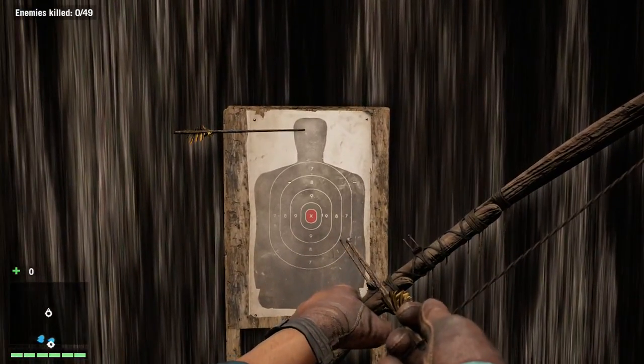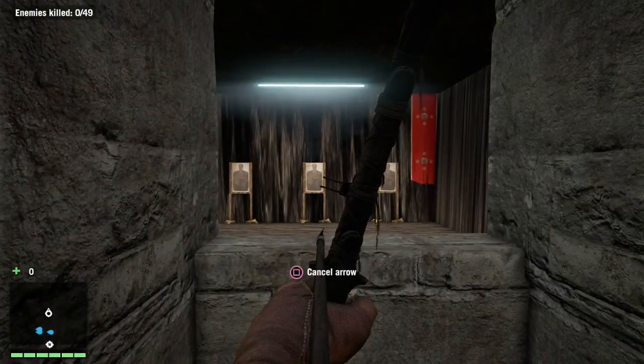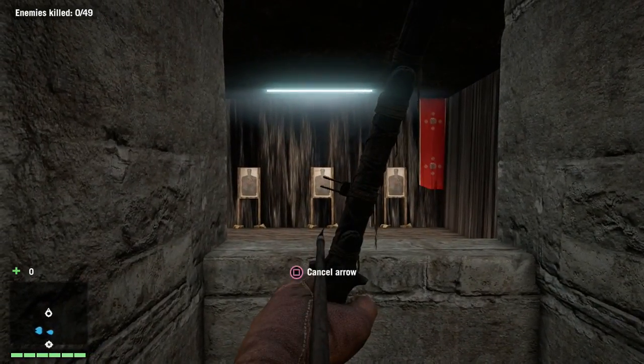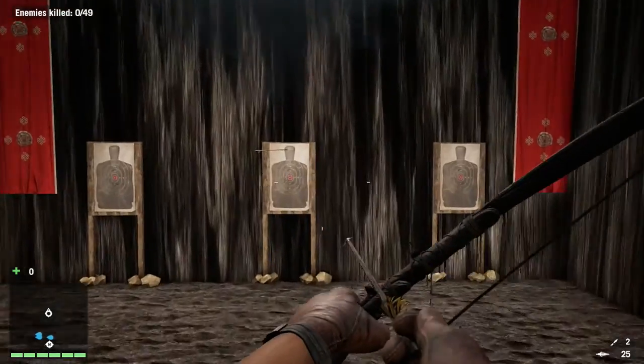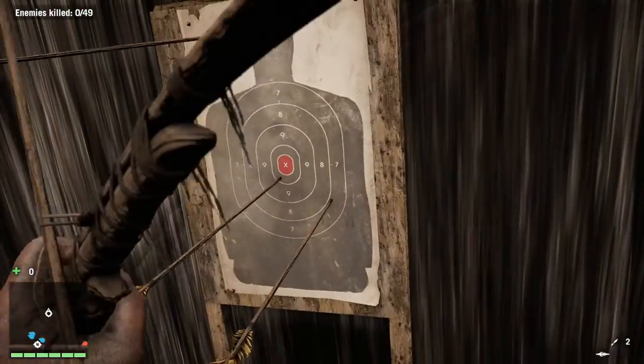Let's see if we can get a better kill shot from range. We're going to aim in with the crossbow sights and try and shoot directly in the chest. This shot proves that I'm the best in the game.